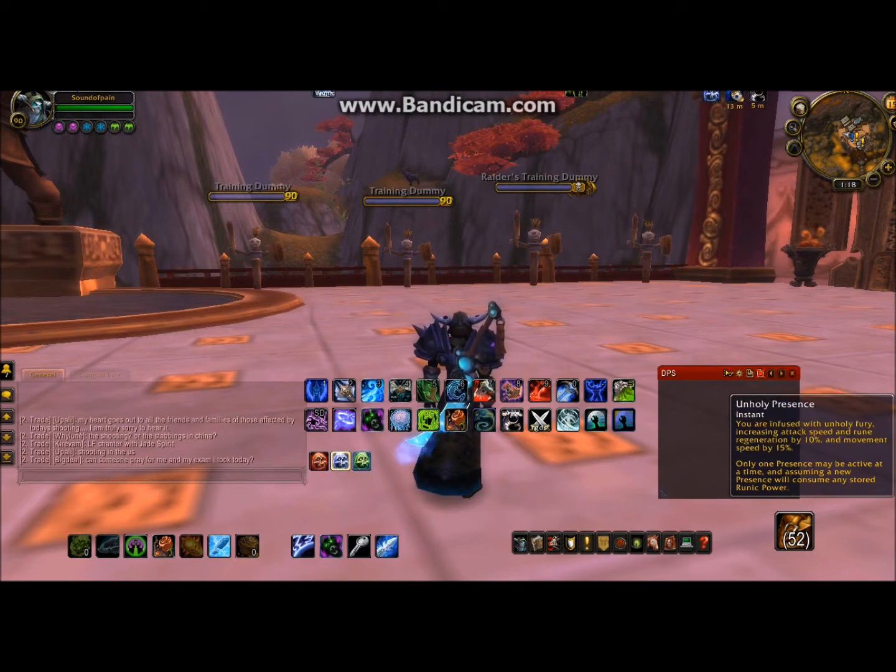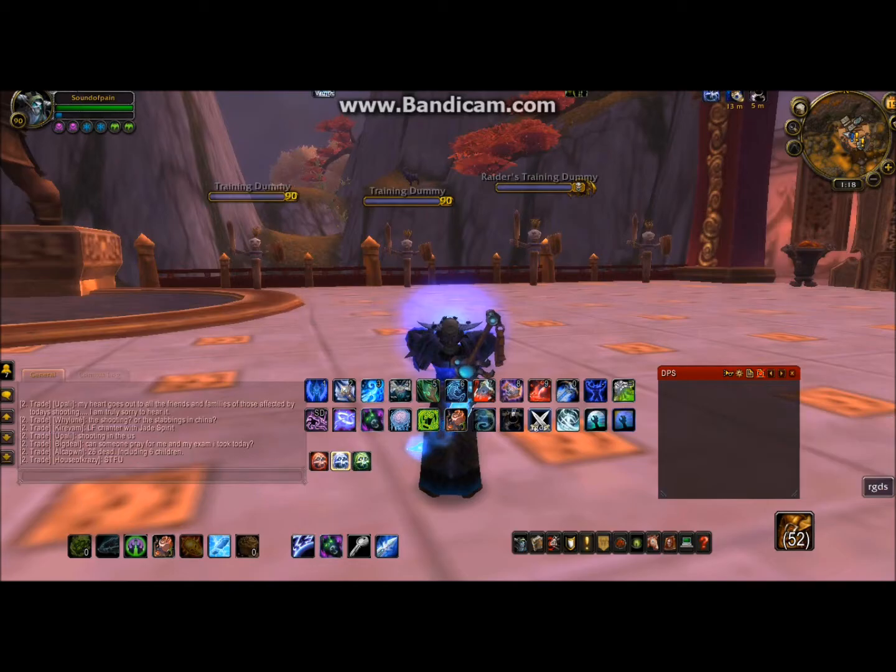Frost Presence is the best presence, which is different because in Cataclysm we were supposed to be using Unholy Presence. But now we're back to Frost Presence as it should be — Blood uses Blood, Frost uses Frost, Unholy uses Unholy, as it should be.